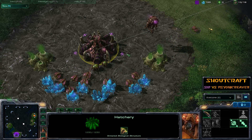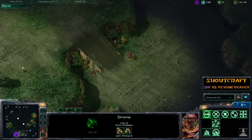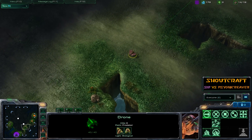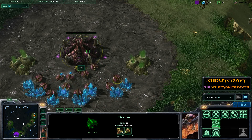For those of you not familiar with the new Patch 10, you'll notice in the top right-hand corner of the screen there's a brand-new food indicator, or supply — it's actually a tiny little supply depot. Very nice. And the Zerg have their own version as well.